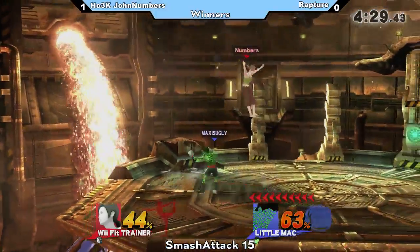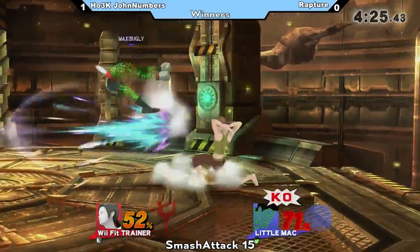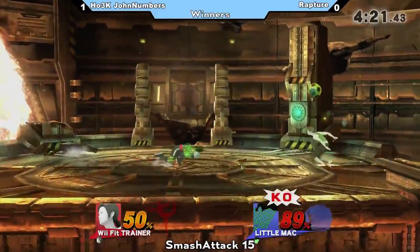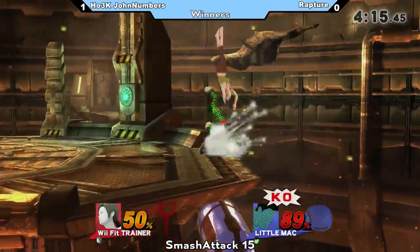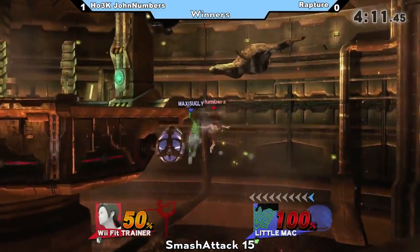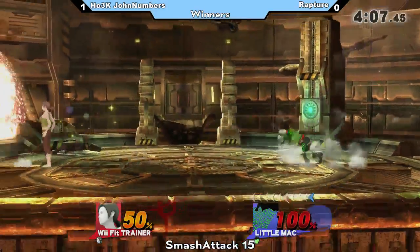I can see him possibly going for a shield break soon. Mac's down-angled forward smash is a crazy good shield break. He was in that window where you can't get the KO punch knocked out of him. I believe it's exactly four seconds — you have to actually enter tumble. During those four seconds, nothing will get rid of it.